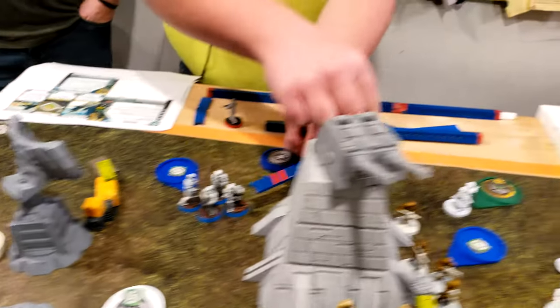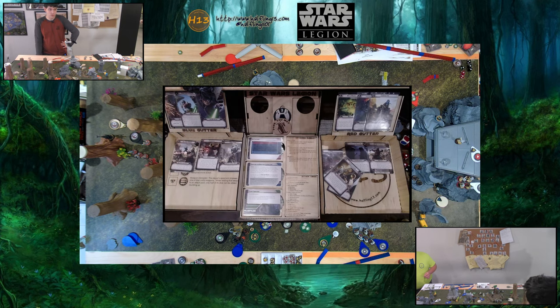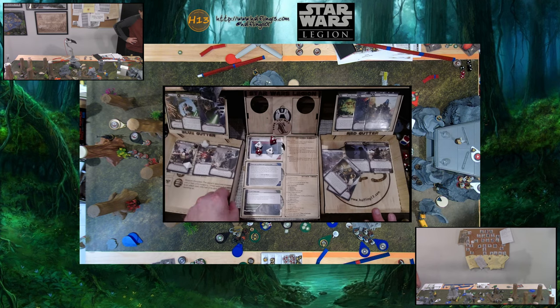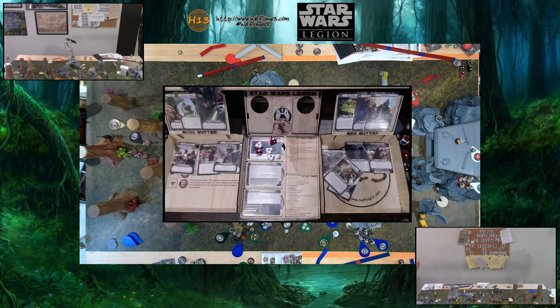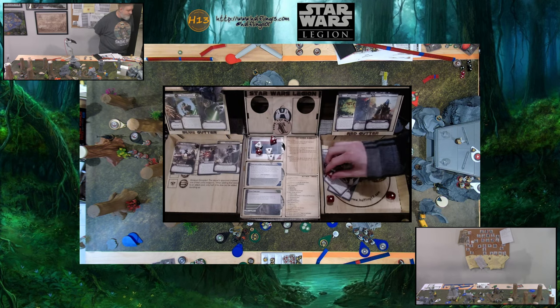Stormtroopers are going to move around to here and then shoot their guns into Boba Fett. Spending the aim for one more — five hits total. He has Mandalorian armor with deflect. Two got through — that's pretty good. Horrible, but it is what it is.